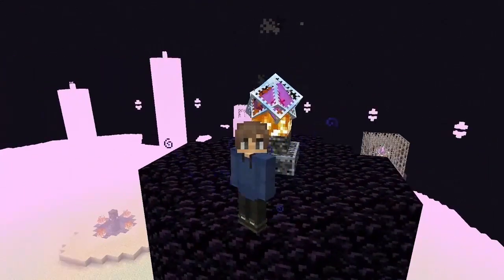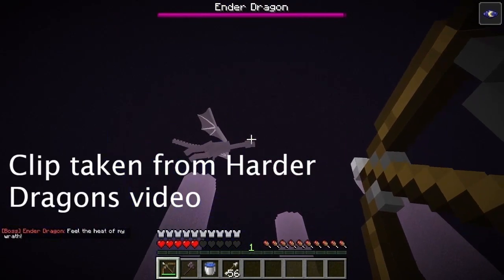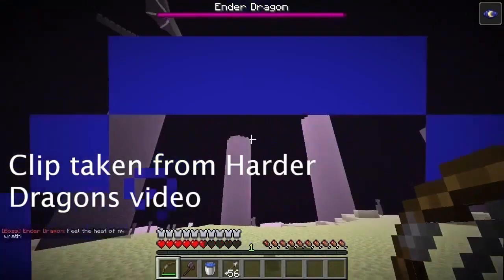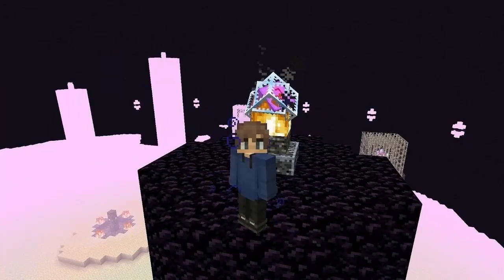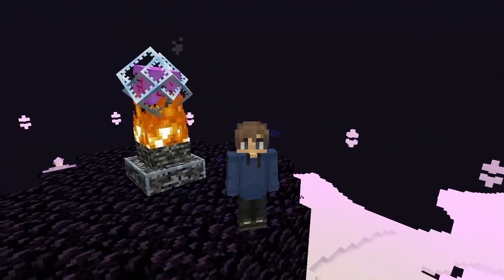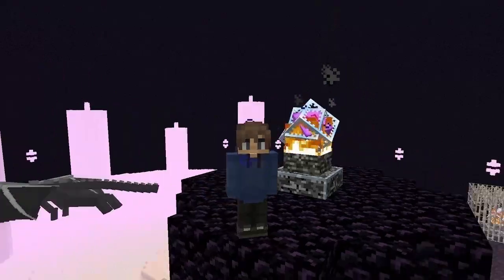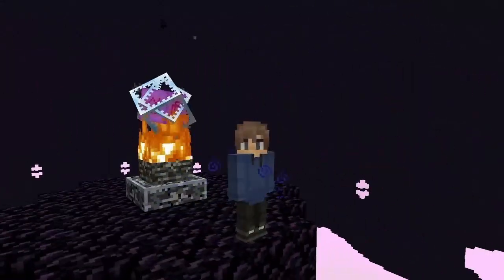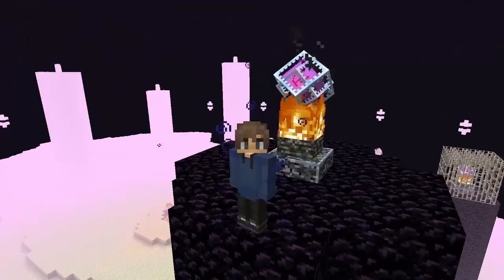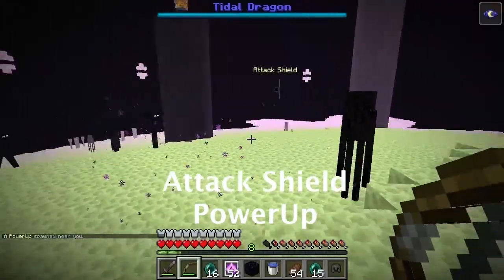In the previous version the dragon would randomly freeze when you hit it, which looked really cursed with the dragon shaking in the air, so that feature has been removed and replaced with power-ups. There are five different power-ups and each can be customized based on how long it lasts, how effective it is, and you can disable certain power-ups as well. The attack shield power-up will make the player invulnerable to dragon attacks.